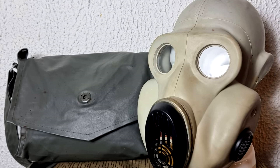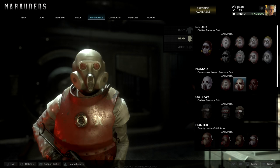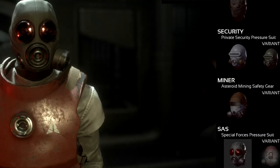In the game it comes in black and like a dark red colour, but the real one just came simply in white and black. And the SAS in the game wear the S10, which they're pretty famous for wearing in real life.